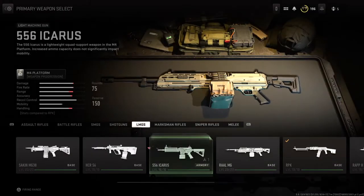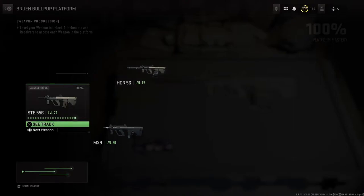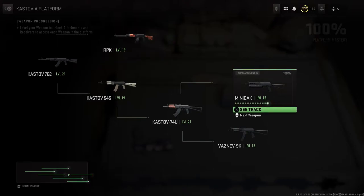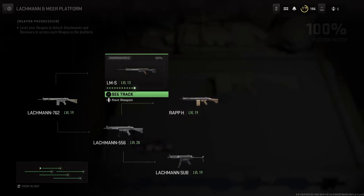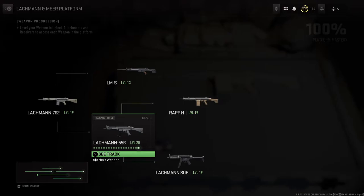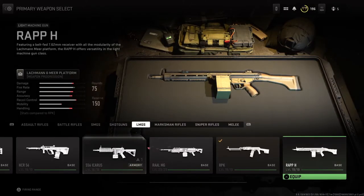There are six LMGs. The other LMGs are the Sakin, the HCR, Rall, and Rep H. To unlock the HCR, you have to level up the STB. Once you level up the STB assault rifle, the HCR 56 is unlocked. For the RPK, you have to level up the Kastov 762, and that will unlock the RPK. For the Rep H, you first have to level up the Lockman 762, then level up the Lockman 556, and then you'll be able to have the Rep H. That is it as far as weapon tracking is concerned.